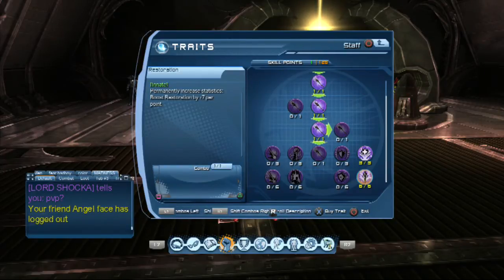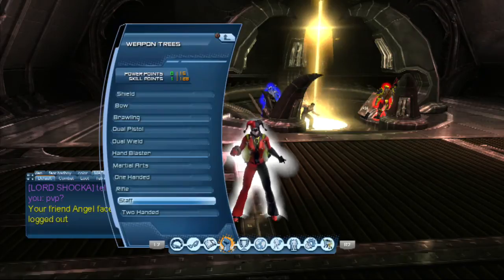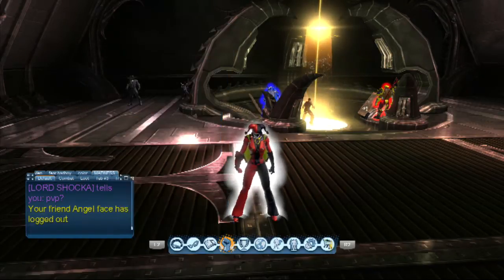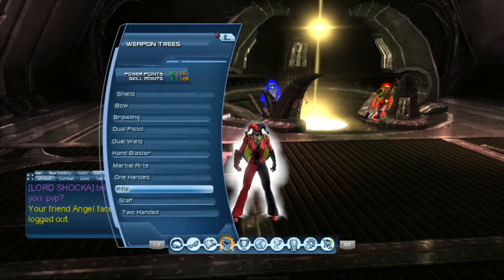I have two weapons — shield and martial arts — that's way more skill points. I have restoration and critical magnitude and critical chance but I don't have the power. But I do have the PvP breakout, so that's good. When you break out you get power back.